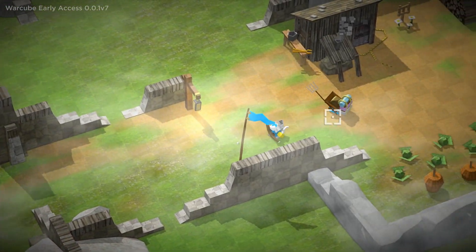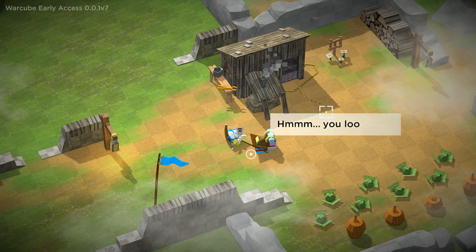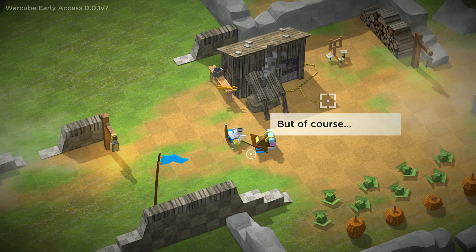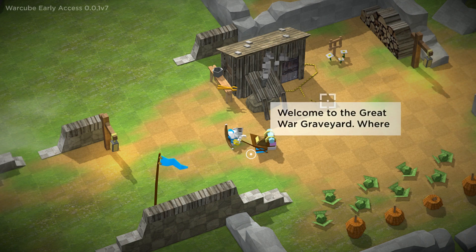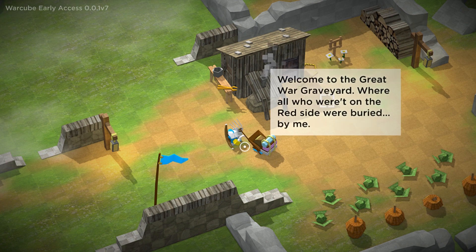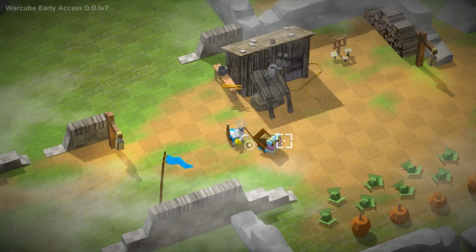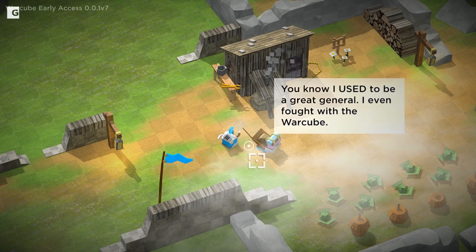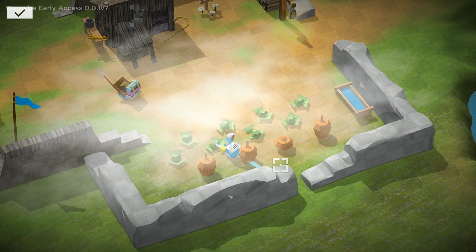We made it to the first flag. What does this guy have to say? A visitor? I just walked through the graveyard. You look so very familiar to my old eyes. But of course, you couldn't be. Welcome to the Great War Graveyard where all who weren't on the red side were buried by me. Wow, that's a lot of burying — that is a huge graveyard over there. You know I used to be a great general. I even fought with the War Cube. Oh hey, that's me! So you probably do remember me then.